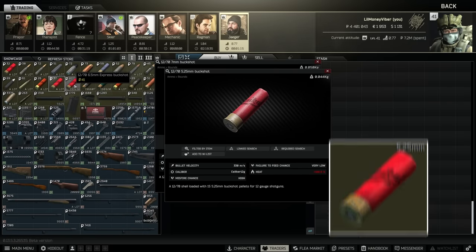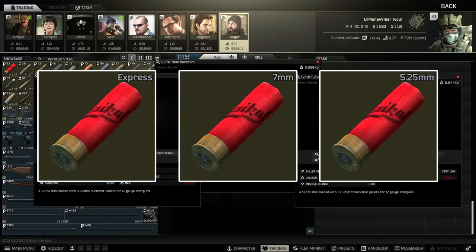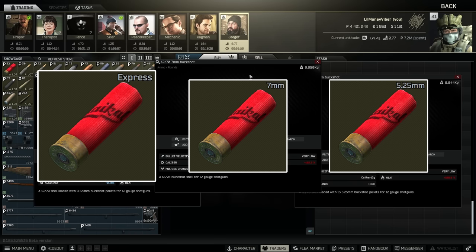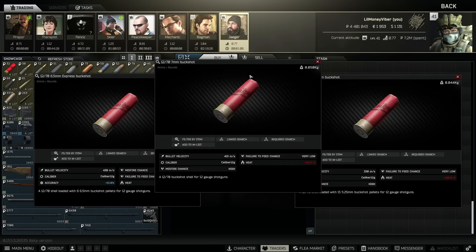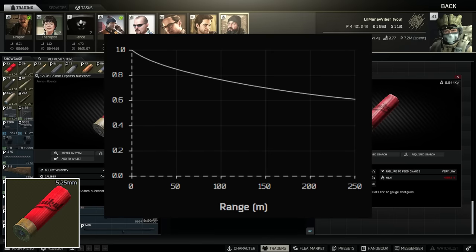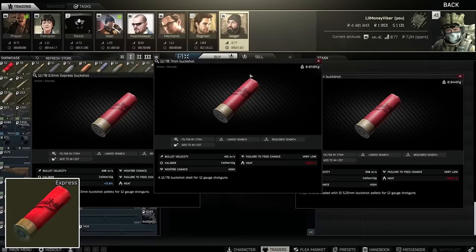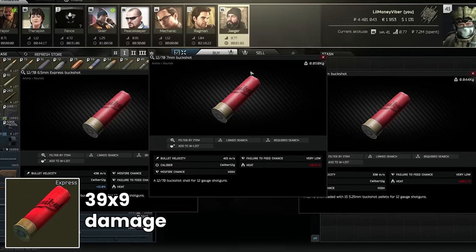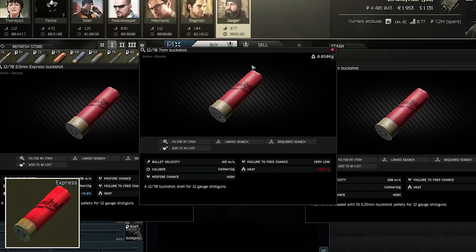Jaeger 1 sells the full complement of 5.25 buck, 7mm buck, and Express Buckshot, which are all very good against various targets. Express moves the fastest and 7.25 moves the slowest with 7mm as kind of a middle ground. Interestingly, because of the way that damage drop-off works, 5.25 moves the slowest and so drops off the least, and so although it starts off with less damage than 7mm you actually end up doing more damage to players outside of about 10 meters. Express Buckshot has one extra pellet compared to the other two, so it all kind of comes out in the wash and you can really pick any of these.